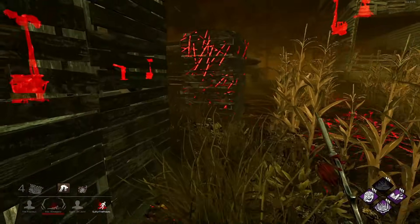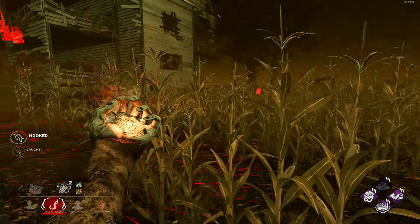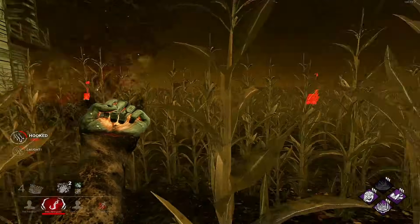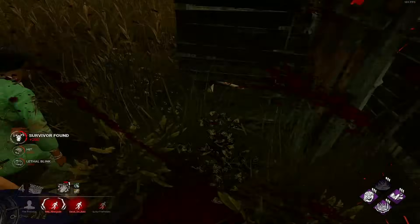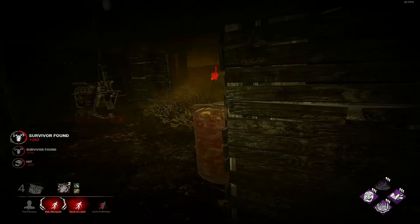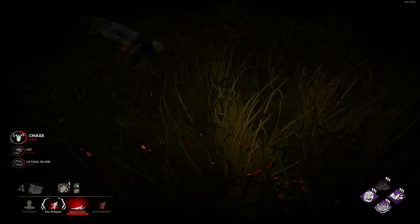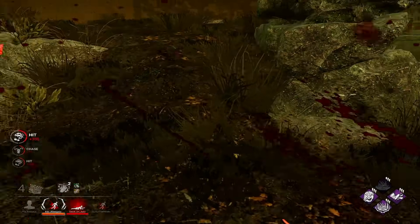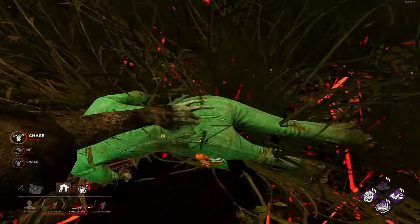I have no gen slowdown at all — or tracking. And that's what makes this build hard, because I have essentially nothing to speed the game up for me or slow the game down for them. Unless I'm going to spirit-fury off power. She's trying to body block, so I'll give her the BT hit and then she can leave. I'll just take the second hook on this arena.